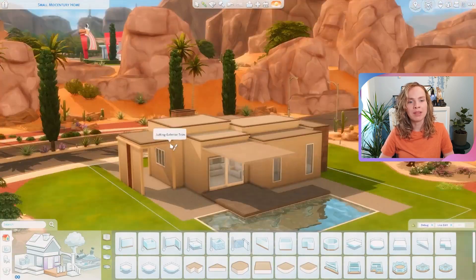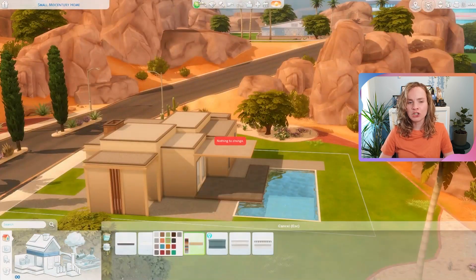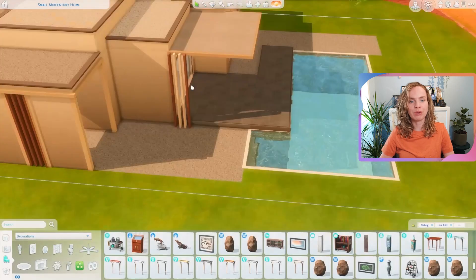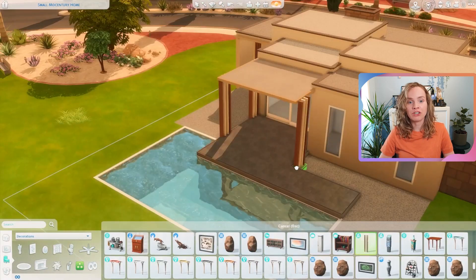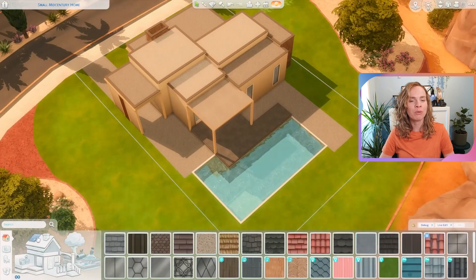I'm thinking two parents and two children. If you wanted that, you would have to turn the office space into a third bedroom, because the teenager's bedroom — which is what I furnished it for — is not big enough to be a shared bedroom. It's very small.